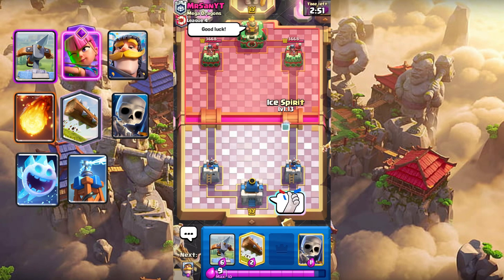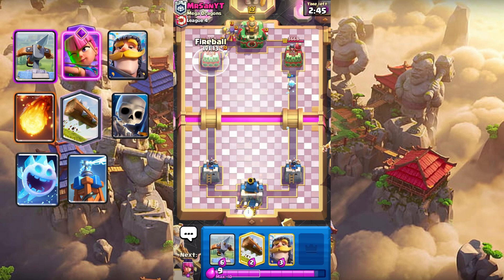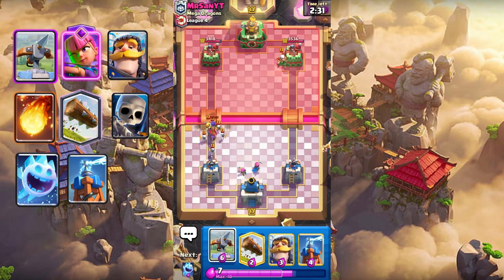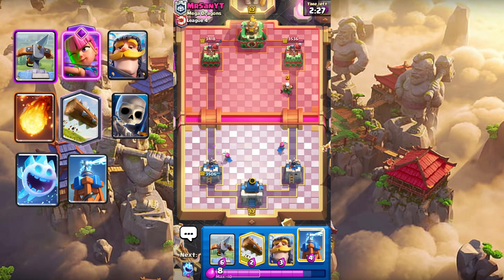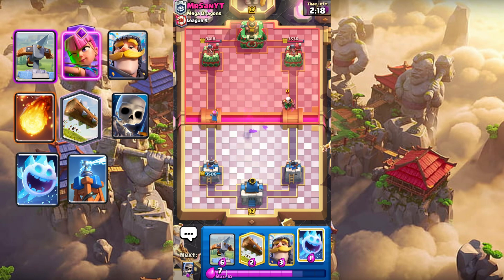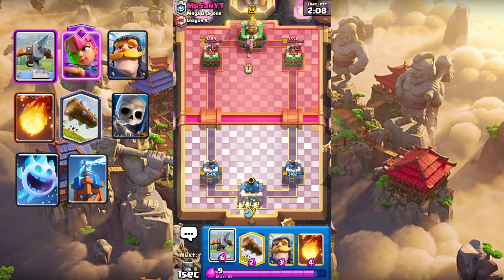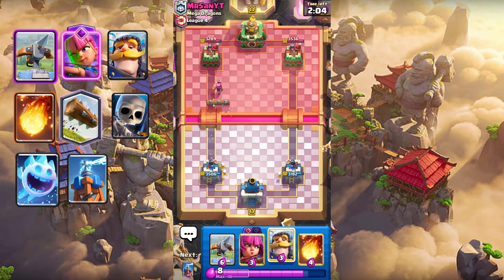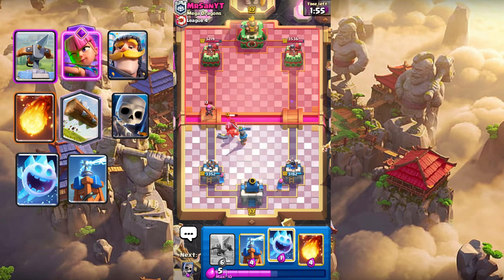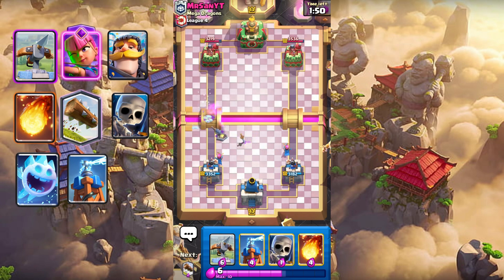Thumbs up for good luck. Ice Spirit at the bridge. Fireball — Fireball dot Witch. Cycle Altars. Place Tesla. Fireball Ice Spirit here — I did not reach. Let's place Skellies at the back. Maybe Log dot Firecracker. Altars at the back. Maybe Knight here. Snipe with the Ice Spirit. Fireball dot Witch.